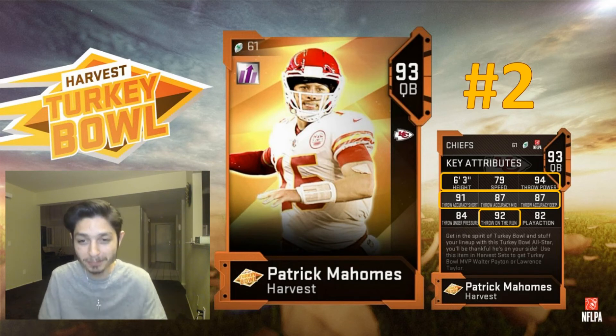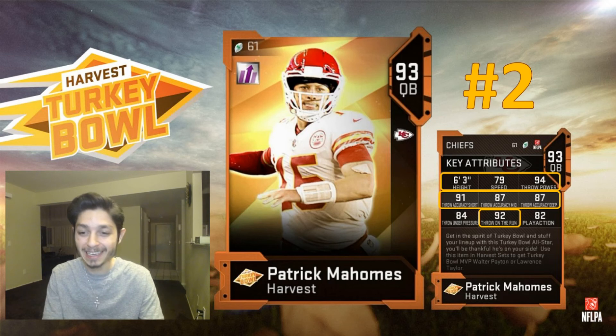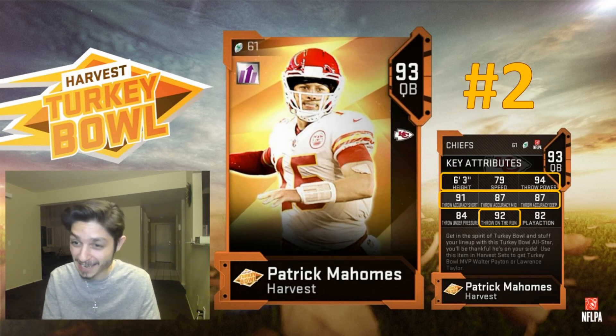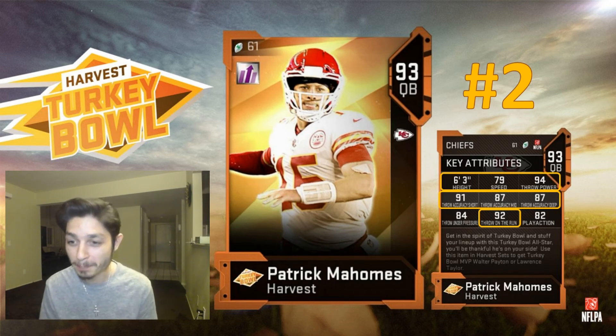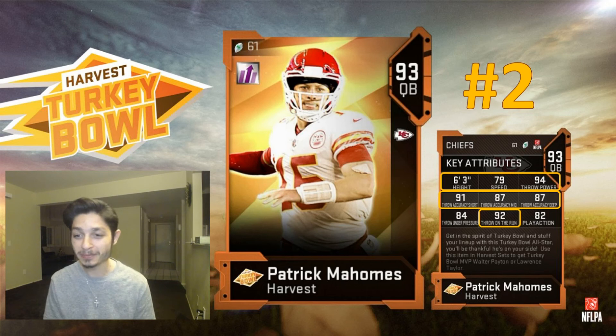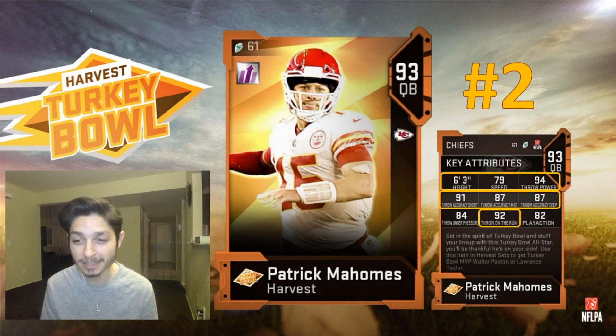Patrick Mahomes is my number two. The Chiefs are my favorite team, so putting him at number two was very hard. He has 6'3 height, 79 speed, 94 throw power, 91 throw accuracy short, 87 mid, 87 deep, and 92 throw on the run. Powered up: 80 speed, 95 throw power, 92 short, 88 mid, 88 deep. Put gunslinger on him and that 6'3 height means fewer tips at the line — very good card.